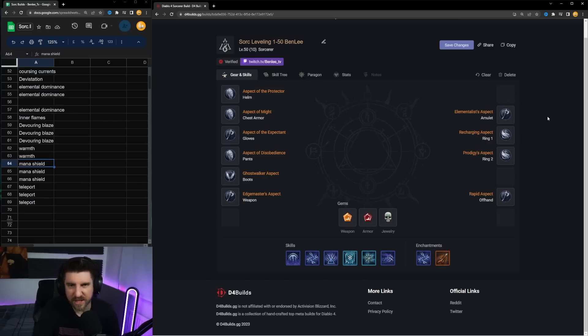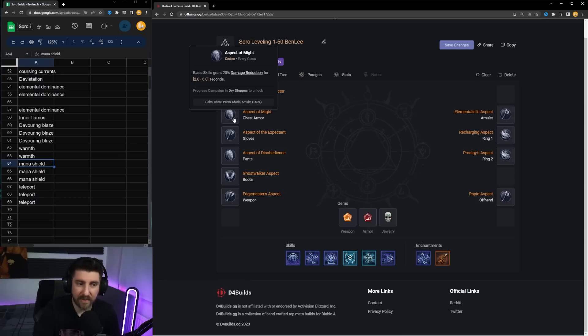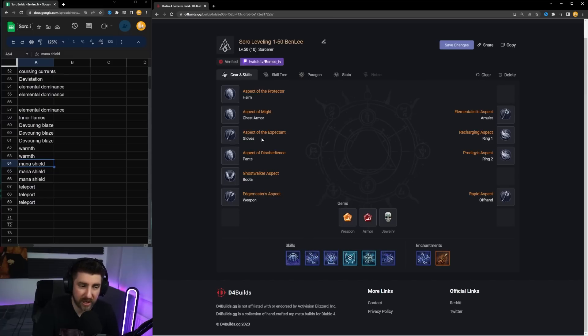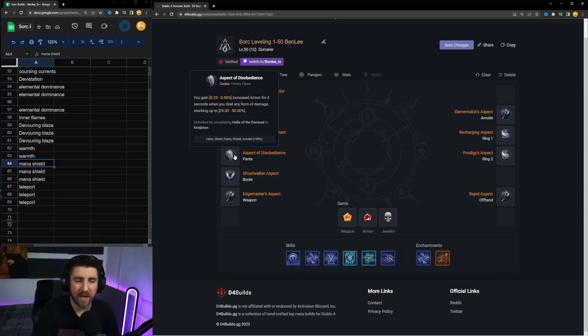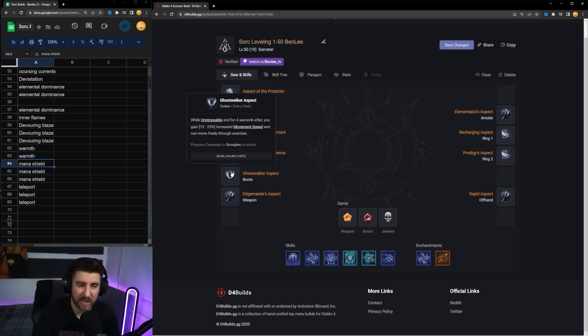Going through the aspects: Aspect of Protector — damaging an Elite gives you a barrier, a very strong defensive option. Basic skills grant 20% damage reduction — very nice for survivability since you're spamming Arc Lash. Aspect of Expectant — attacking with a basic skill increases the damage of your next core skill. Disobedience — increases your armor. Ghostwalker — while unstoppable and for four seconds after, you gain move speed and can pass through enemies; Teleport gives you unstoppable, so every time you Teleport you gain move speed and can freely move through targets.